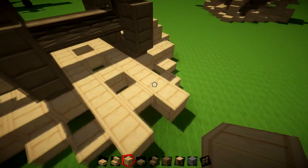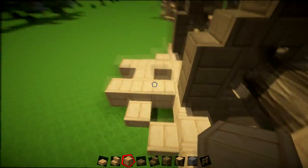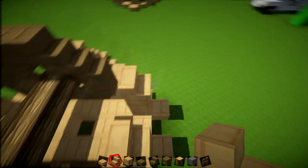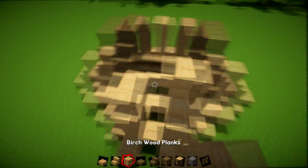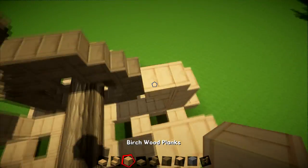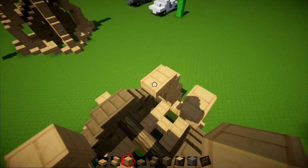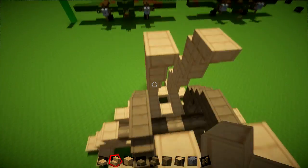In the front part, we're going to have two planks going straight up — same on the other side, completely symmetrical. Then we're going to have a stair, then upside-down stairs on that side as well. Then a block on top of these, then a stair, then an upside-down stair. Again the same on the other side: block, stairs, upside-down stairs. So you've got blocks on each of these with stairs and upside-down stairs continuing the same pattern.